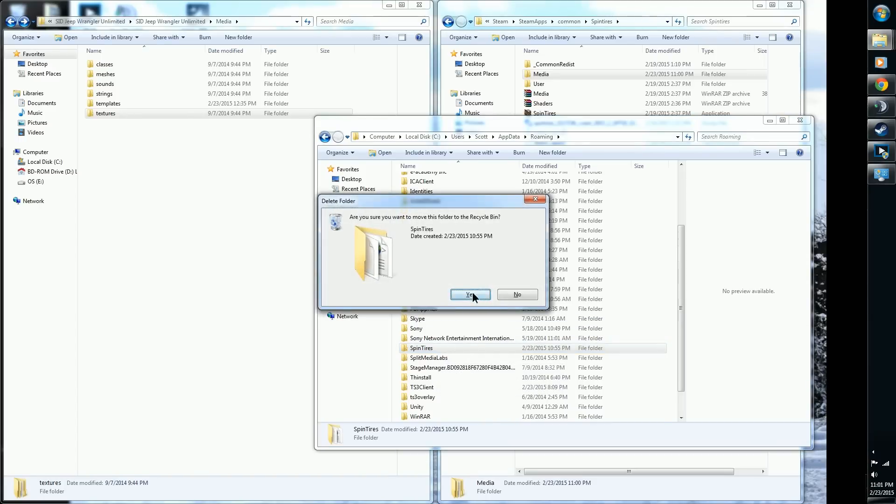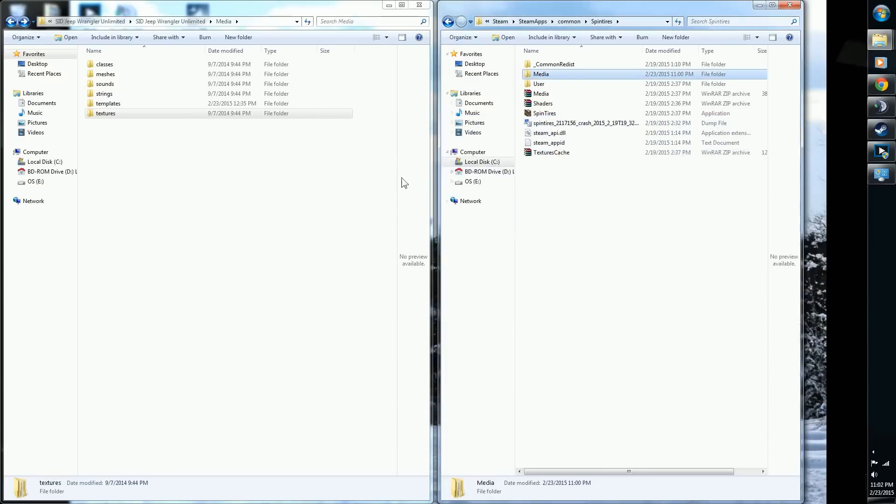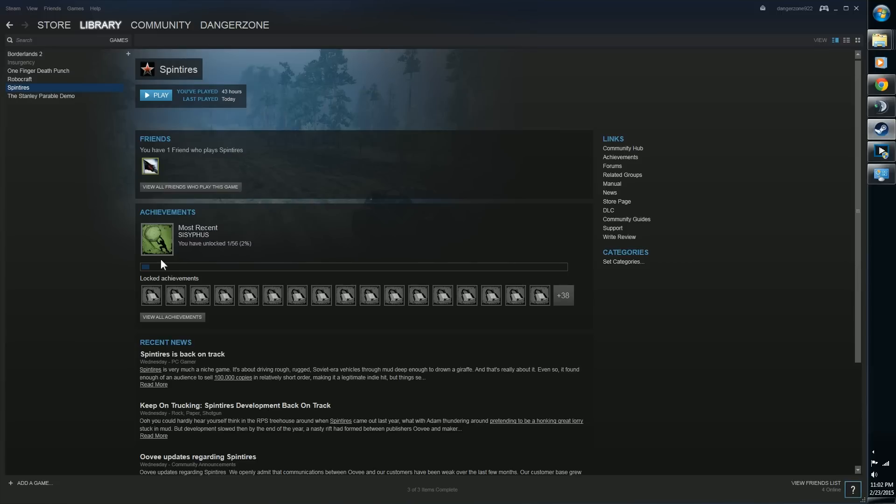Delete it, click Yes — it's gone. Perfect. Now we can load up the game and our second mod should be there.